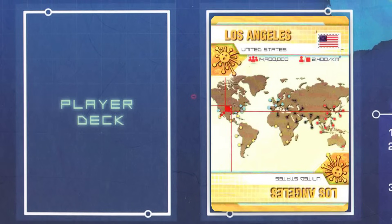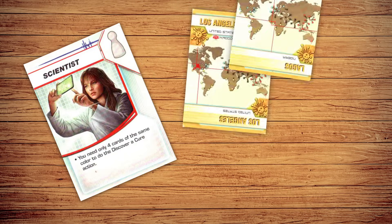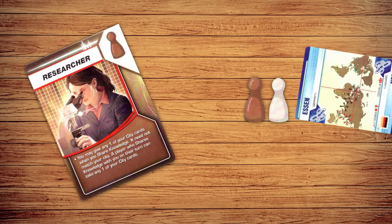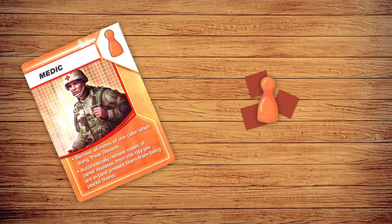Things might seem grim, but luckily, each character has a special role to make the game a bit easier. For example, the scientist can find cures with 1 less card, the researcher can easily give cards to other players, and the medic can treat diseases faster.